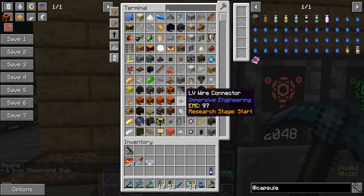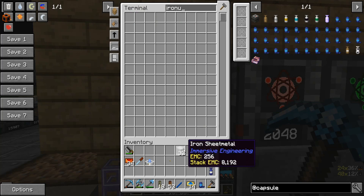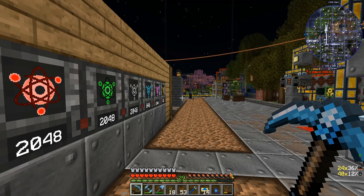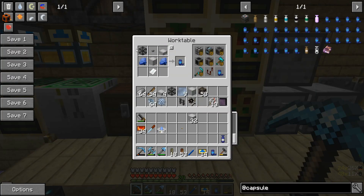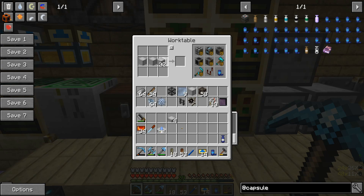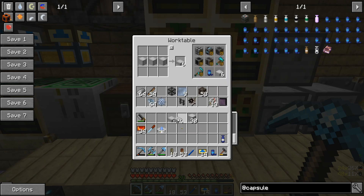So if we look in here, I think there's only one light engineering block because they haven't come from over there — they're mainly getting used for that extra challenge I'm doing. Let's grab that, and I'm going to take some of them and place it in here. Then left click this again — so all I'm missing now is six iron sheet metal slabs. I'm trying to remember what the sheet metal slab recipe is.